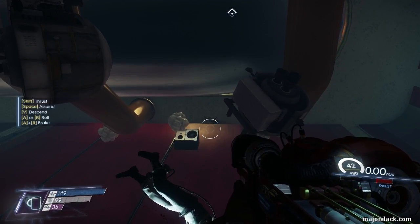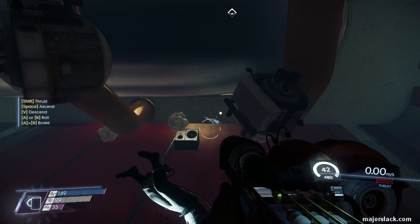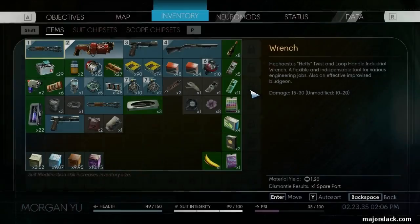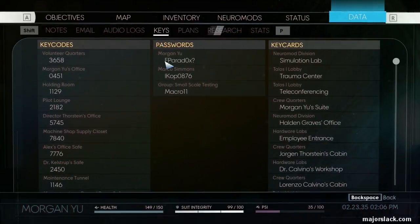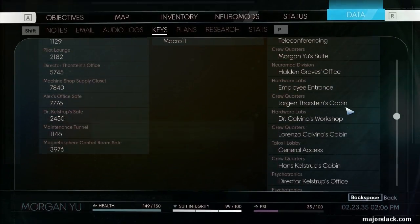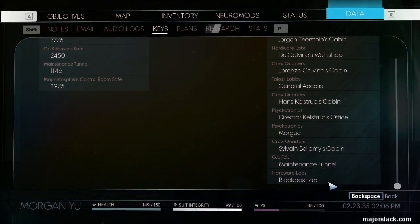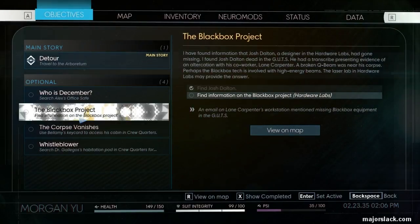So that is it. You now have the keycard to get into the locked area back in the Beams and Waves lab back in the Hardware Labs area. And you can now continue the mission Black Box. Key cards — Black Box Lab, that's what we just picked up. The keycard for the Black Box Lab. And now we can continue the mission, the Black Box Project.